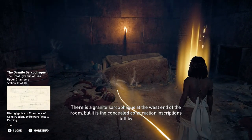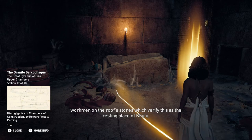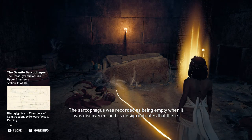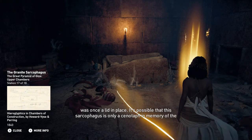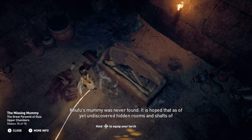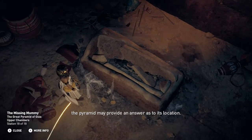There is a granite sarcophagus at the west end of the room, but it is the concealed construction inscriptions left by workmen on the roof's stones which verify this as the resting place of Khufu. The sarcophagus was recorded as being empty when it was discovered, and its design indicates that there was once a lid in place. It's possible that this sarcophagus is only a cenotaph in memory of the pharaoh, but was never actually meant to receive the body. Khufu's mummy was never found, and it is hoped that as yet undiscovered hidden rooms and shafts of the pyramid may provide an answer as to its location.